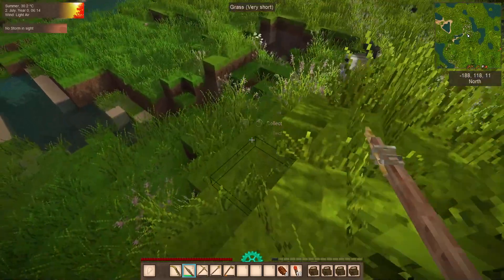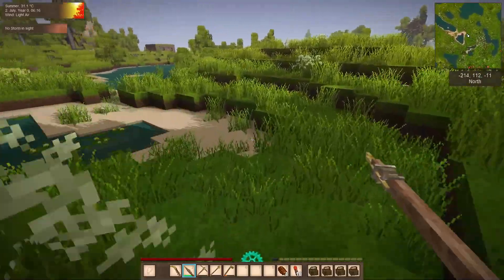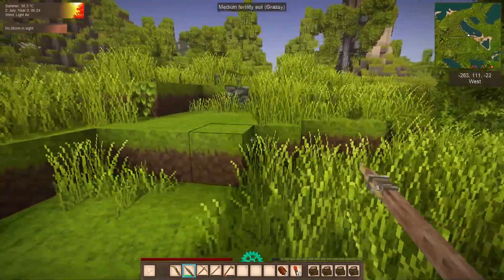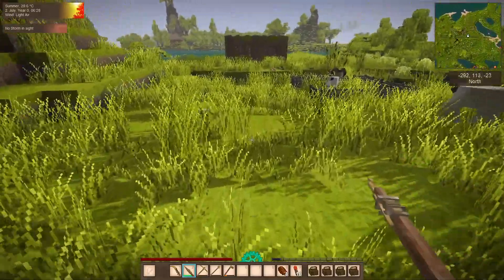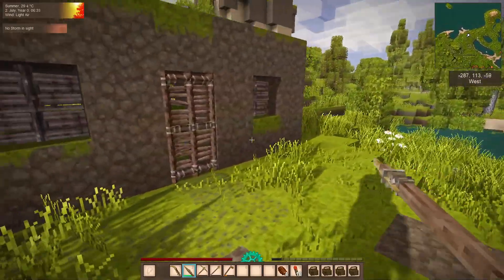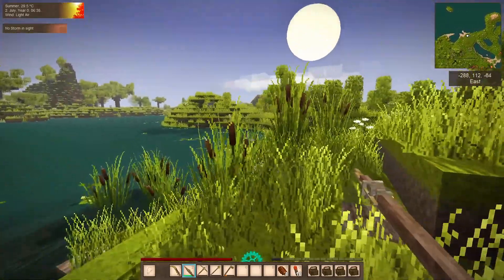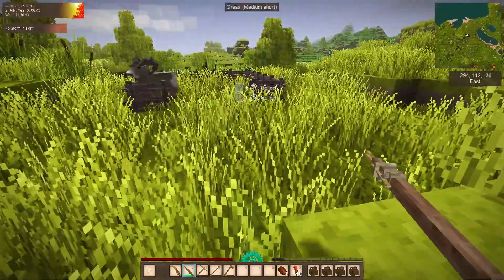That's Gran's base - Gran was working over there and I decided to build a little bit down there. Hello caves, and there's a path! Somebody's already laying path - I'm fairly certain this was Gran who was making this. This is Gran's starter base; she did say she wanted to make it down the coast.